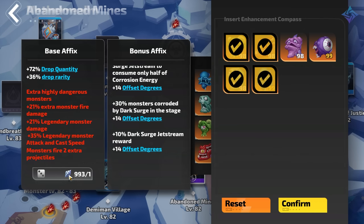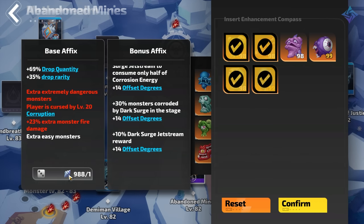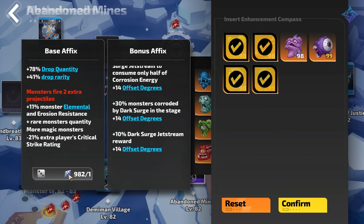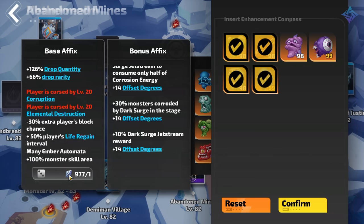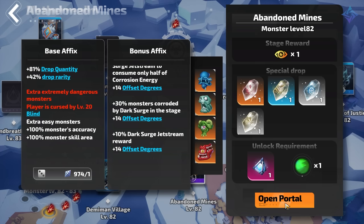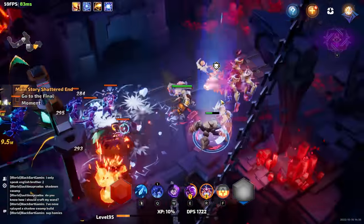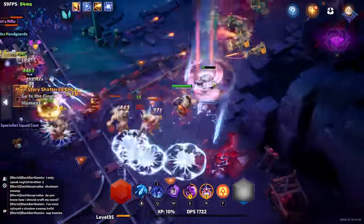Netherrealm Resonance allows you to add another modifier and directly adjust your drop rarity and drop chance in exchange for cranking up the difficulty and adding negative modifiers to the player. You might see something like plus 160% drop rarity but the player's max HP is reduced each second and they take increased elemental damage. It is a gamble, but throughout my experience it does pay off, especially if it doesn't really affect you that much. Both of these are very important for maximizing each run. If you die or fail the map you will lose those bonuses, so know your limits and don't go outside your comfort zone or you could be wasting resources.